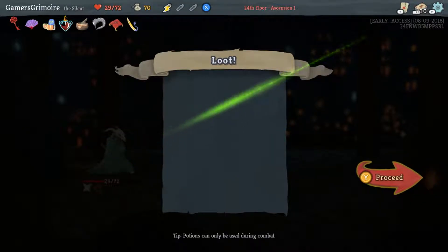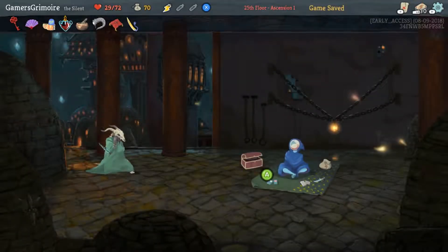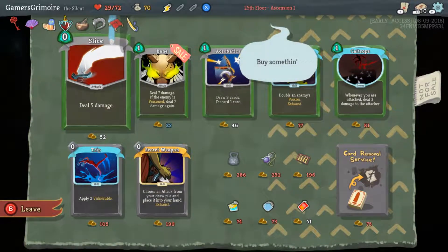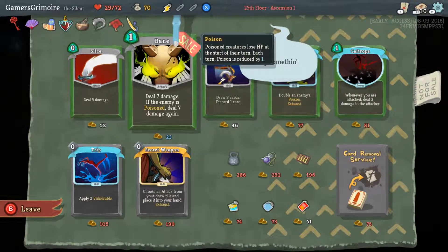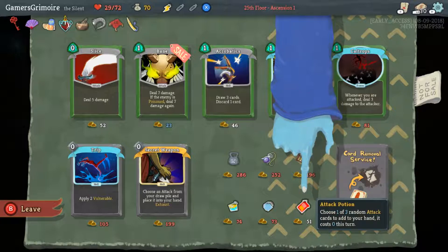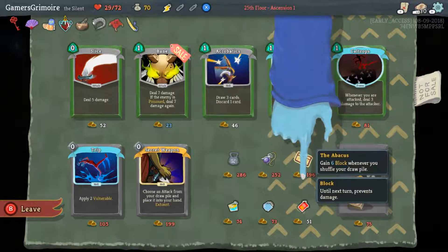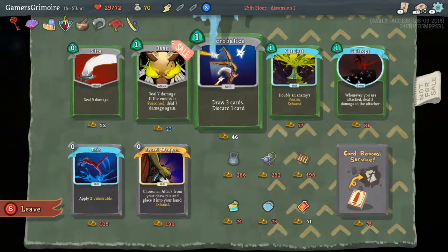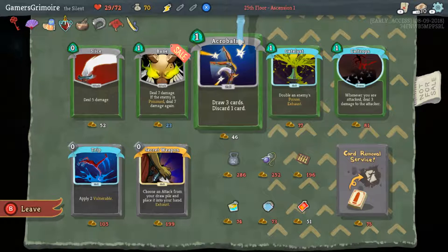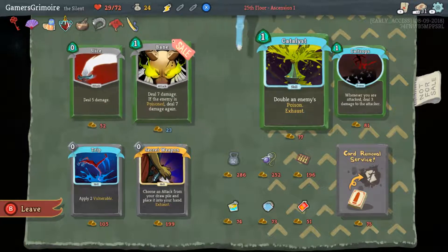We're gonna get a rest now. This is all kind of rough but I think you're gonna take the potion on the bottom right — it's a Power Potion. Oh wait, it's a random attack potion — never mind. Take Acrobatics instead. Bane's not worth it by comparison to Acrobatics right now; Acrobatics helps you sift through your deck and unbrick garbage hands.